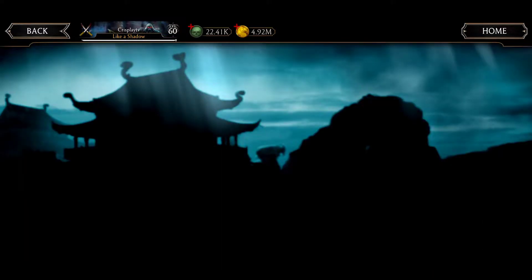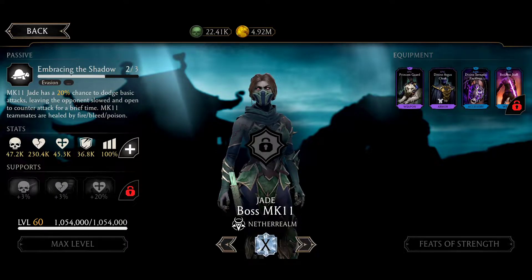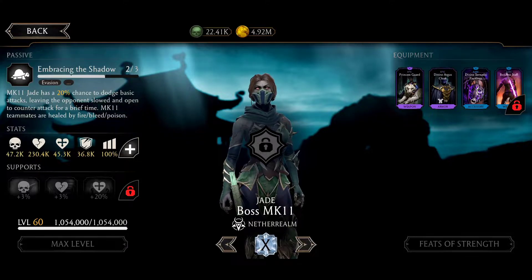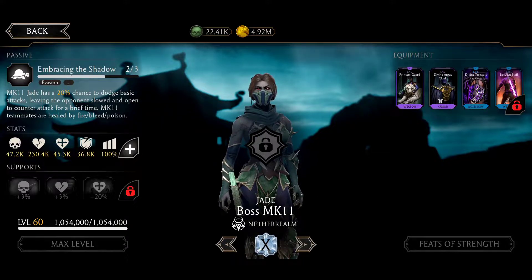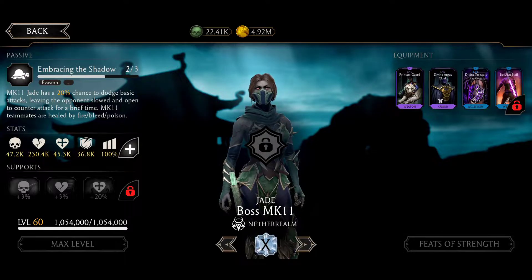Let's analyze the bosses, starting with MK11 Jade. This gear is with the Princess Guard gear, so you should have a chance to do little blows, and another effect of Princess Guard is allow incurability. So if she uses a special, she has a chance to block all healing effects on my team, like regeneration and recovery effects. The worst problem is the Divine Argus Cloak — it gives 25 health boosts for any mode and 300 extra boosts, so this girl has 325 extra health boosts.